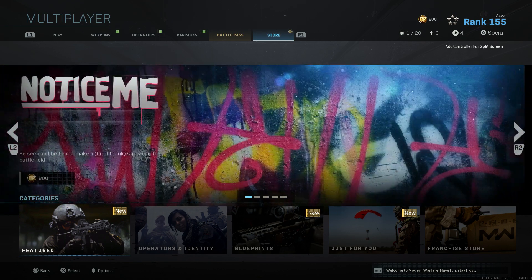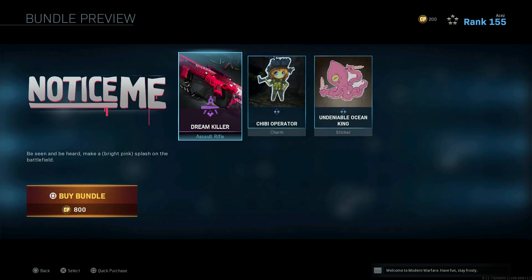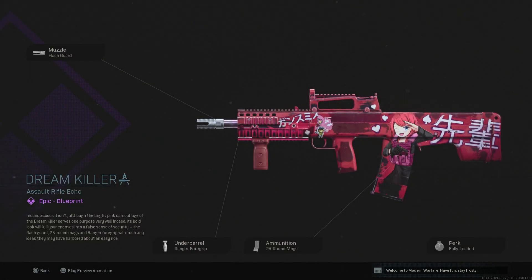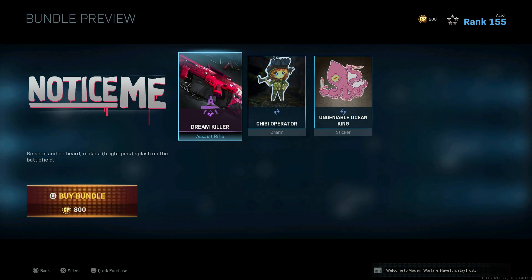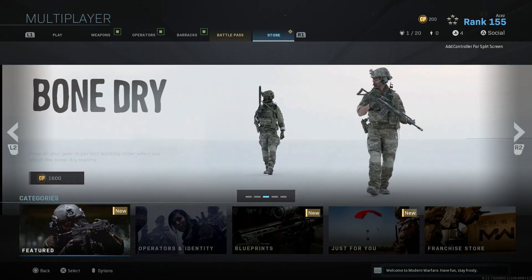Checking out the Featured section — Notice Me has been pushed to the very front. It's an 800 CoD Points bundle for the Odin, and Dream Killer is a pretty sick blueprint. You can actually throw another camouflage over this and the anime girl will still be there, so it's a pretty dope one — consider picking that up.